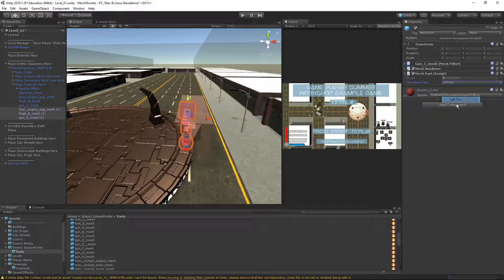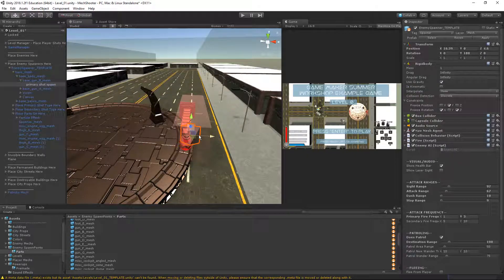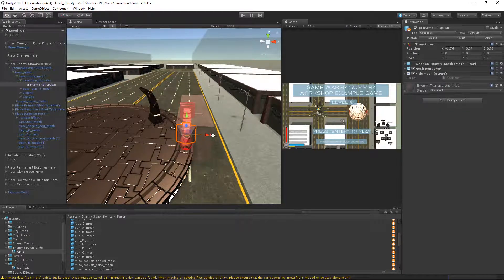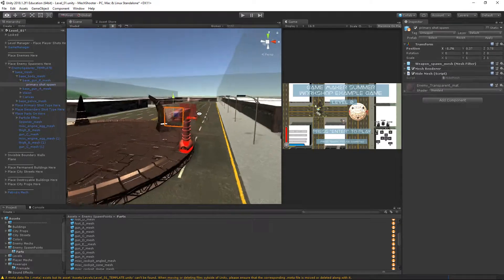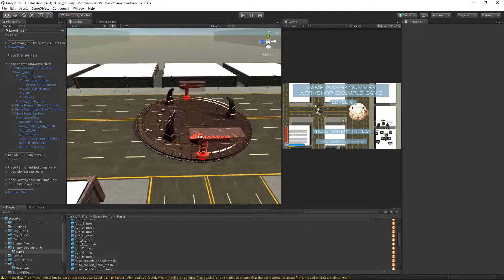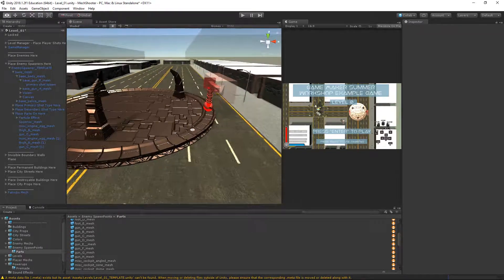I'll bring it over and set it to left gun. I need to set where my bullets come out — notice I had to click it twice to get a hold of it. Now my platform has guns that can shoot at our player.